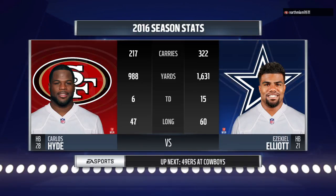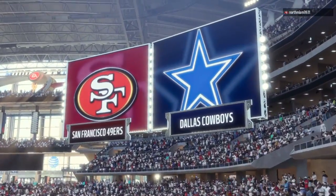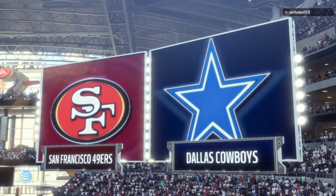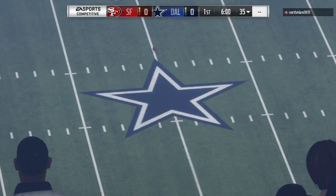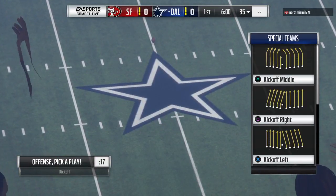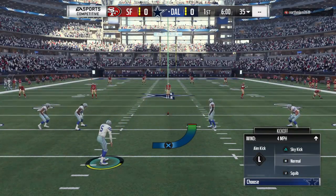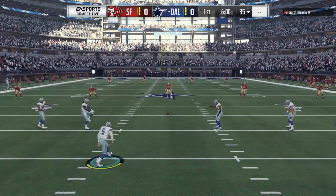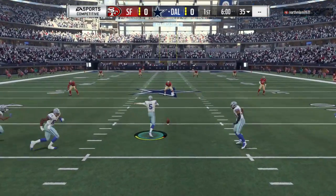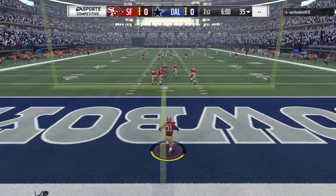Hello, everybody. I'm Larry Ridley, and this is the NFL on EA Sports. Two running backs will take the field today in hopes of leading their team to victory. It's Hyde's 49ers going up against Ezekiel Elliott's Cowboys. We are sandwiched between Fort Worth and Dallas, Texas, and Arlington at the luxurious AT&T Stadium. They do everything big here in Dallas, and the Cowboys are set for football in Big D as they do battle with the San Francisco 49ers.